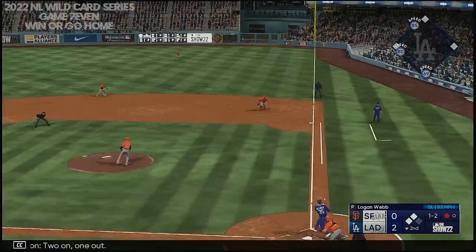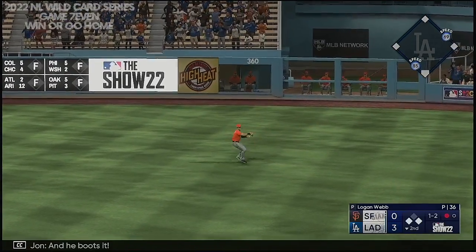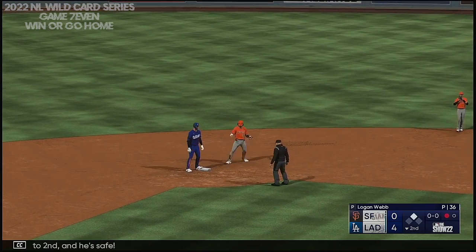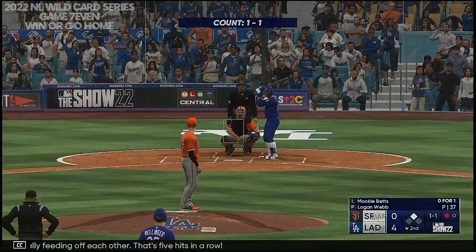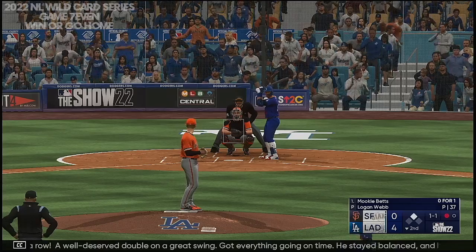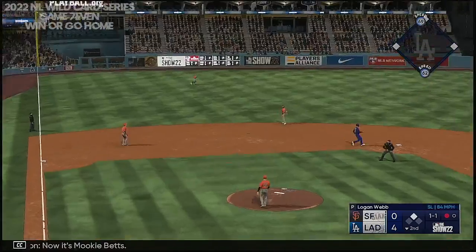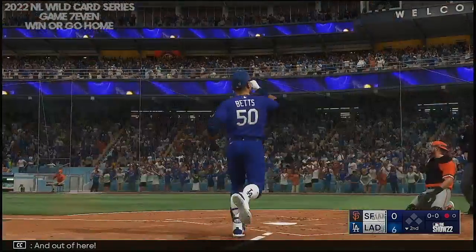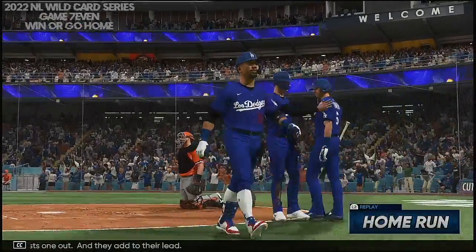Two on, one out — base hit, one run is in, and he boots it. The throw in to second — and he's safe. They are really feeding off each other; that's five hits in a row. A well-deserved double on a great swing — got everything going on time, stayed balanced, and squared it up as well as you could possibly ask. Now it's Mookie Betts — that one drilled to left field, and out of here! Mookie Betts blasts one out, and they add to their lead. It's 6-0.